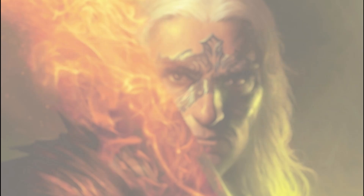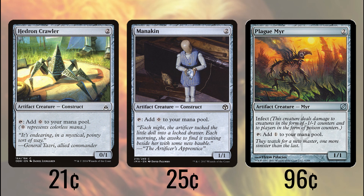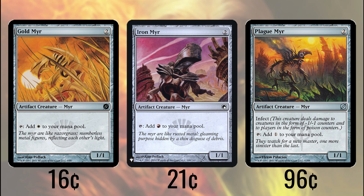We'll begin this deck as usual with our ramp package, but this ramp is a little special in that we're running a lot of it — 12 pieces of ramp to be exact. Unlike a lot of decks, we'll get use of our ramp pieces well into the game. First, we'll kick off with Hadron Crawler, Mannequin, and Plague Mirror. Each of these tap for colorless, and thanks to being artifact creatures, each is a 3/1 or 4/1 that we can use to chip in combat damage when necessary. In the case of Plague Mirror, that 4 damage is going to build up fast thanks to its infect ability. Gold Mirror and Iron Mirror provide white and red for us respectively, and as is the case with all these artifact creature mana sources, can become a part of our attacking horde later in the game.